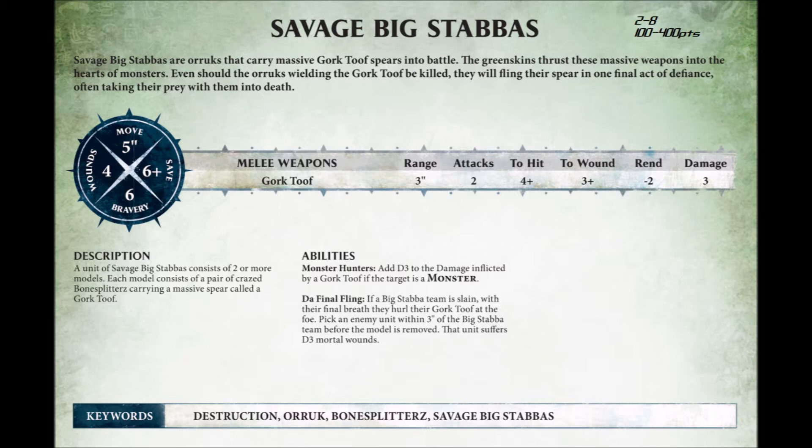It has an average Orruk movement of 5 inches, 4 wounds, a 6-up save, and Bravery 6, so they obviously get removed pretty fast. It has one weapon, the Gork Tooth, which is 2 attacks with a 3-inch range, hitting on 4s and wounding on 3s. It has Rend 2 and Damage 3.